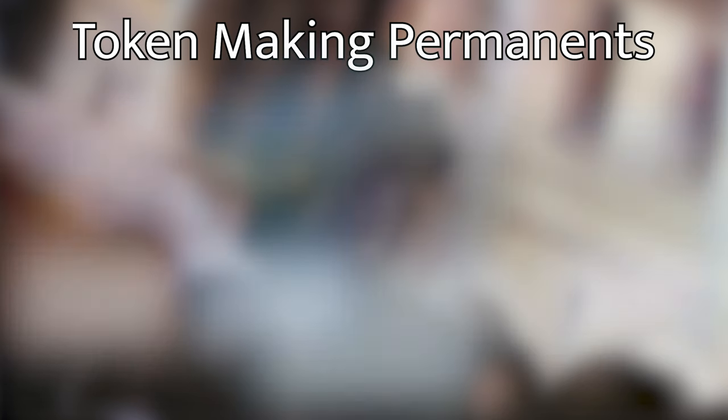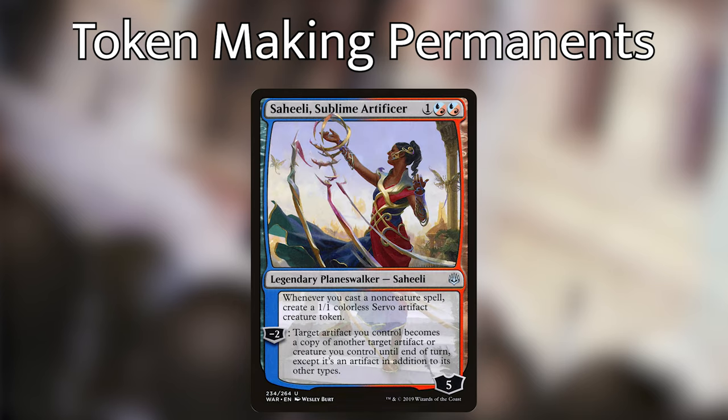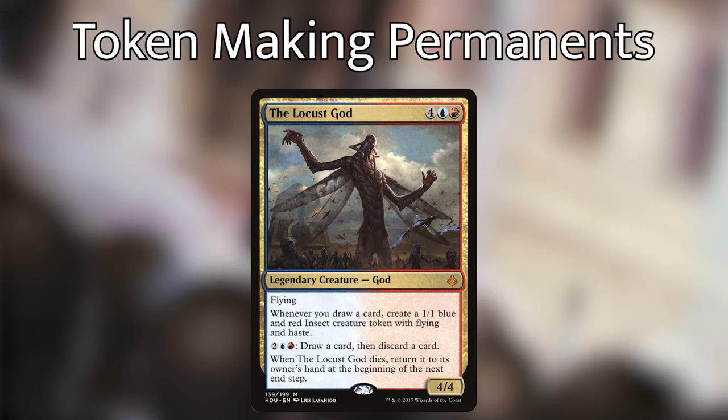We're then playing Metallurgic Summonings, which is awesome — it gives us super huge tokens, and late game we can sacrifice it to return all of our instants and sorceries back to our hand. We're then playing Saheeli, Sublime Artificer, which every time we cast a non-creature spell is going to give us a Servo. She does have some loyalty abilities, but we're mostly focused on the token maker. We're then playing the Locust God, which doesn't necessarily give us tokens for casting spells, but we do have a lot of ways of drawing in this deck, so we will be making a lot of locusts.